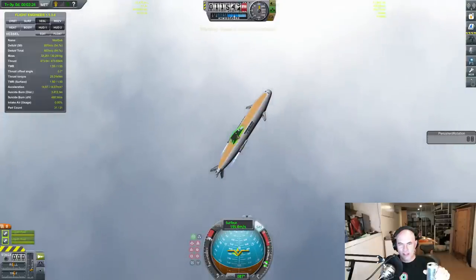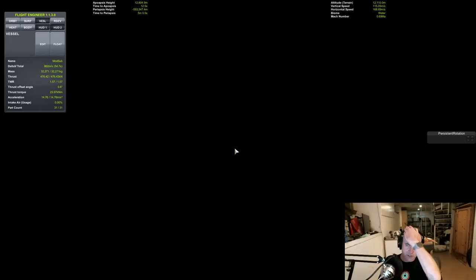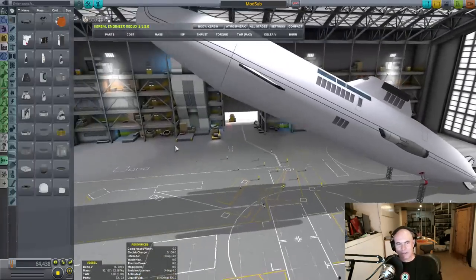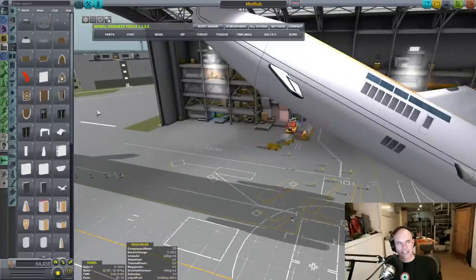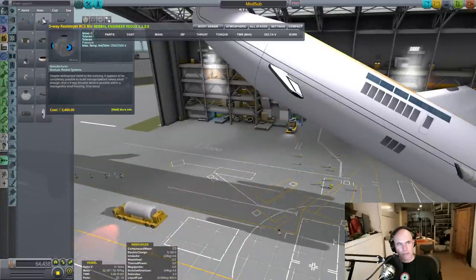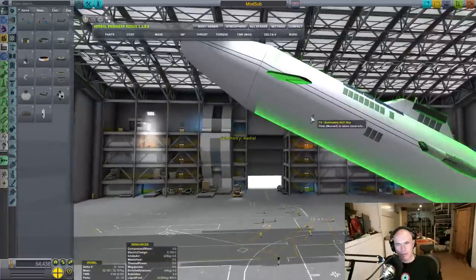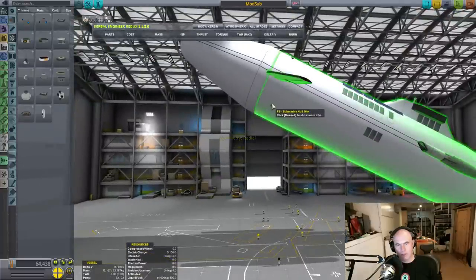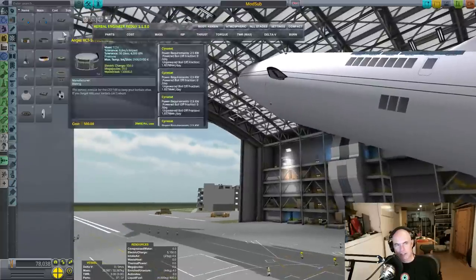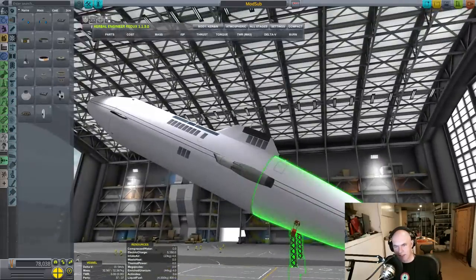You know what I've realized? We don't have any crew on board this thing. Okay, we're going to go back — revert flight to space plane hangar. What memes do I like? I'm a classicist. I am a big fan of All Your Base Are Belong To Us. If you don't know that, then you are not coming from the right part of the world.